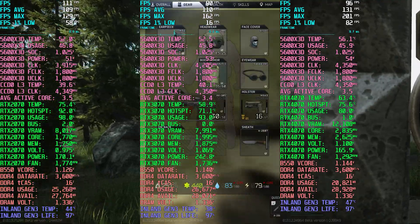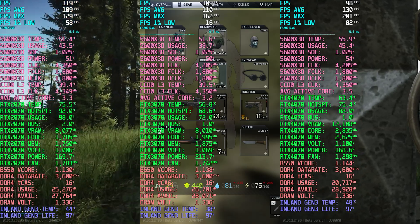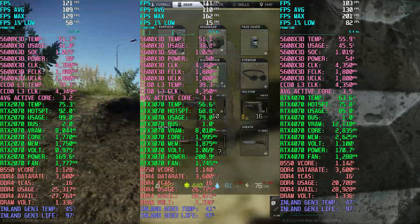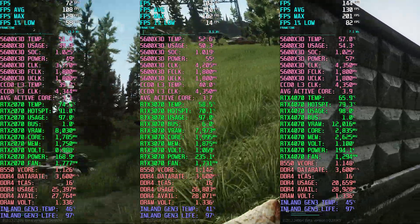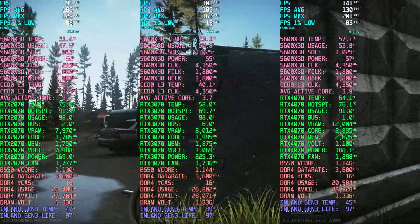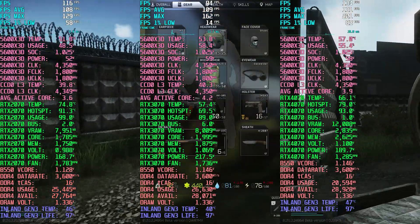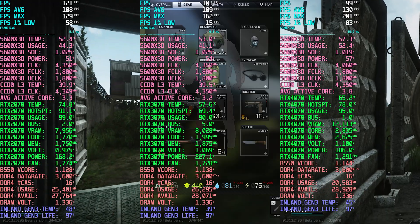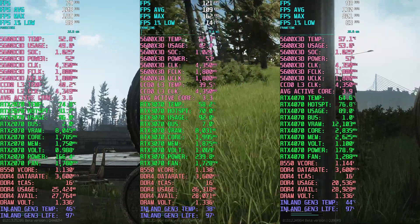Pretty much with every GPU release you're going to hear people complaining about the price, saying it's not the same performance jump as last generation, and that we shouldn't buy the card. Well, if you're looking for an affordable option there are a lot out there — the used market is booming and prices are still falling. I think they will restabilize soon, but at the moment there are a lot of viable used options as well as affordably priced new options too.